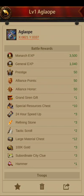So you get the grand siren chest, 3 day speeds, tactics scrolls, etc.